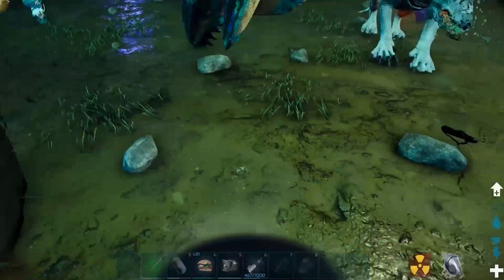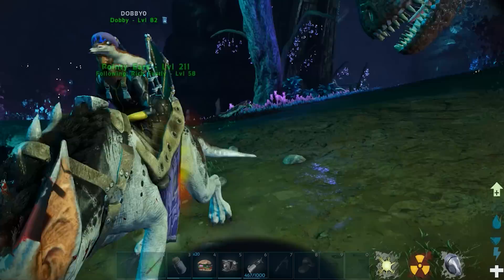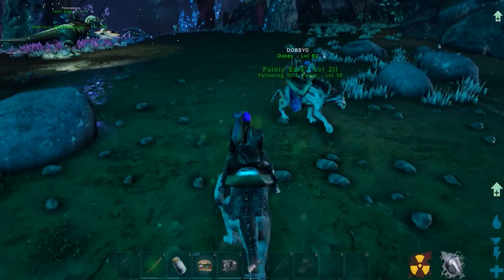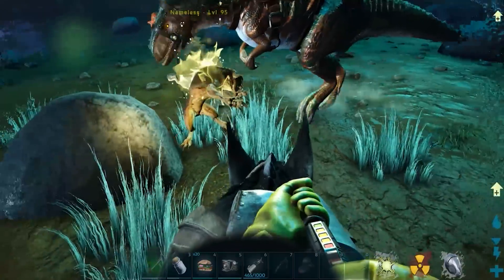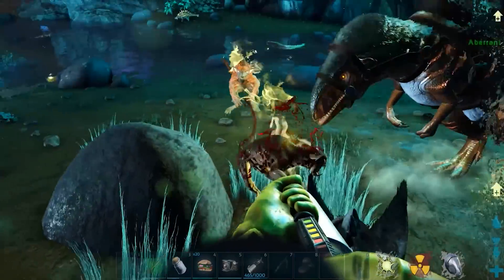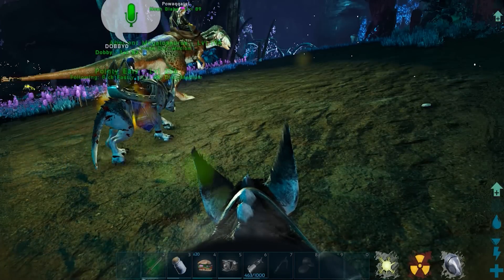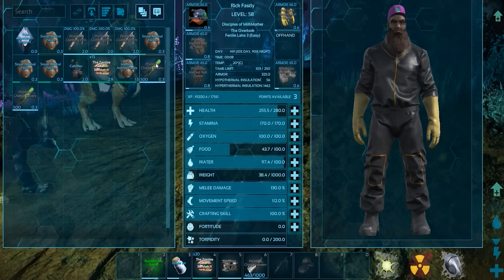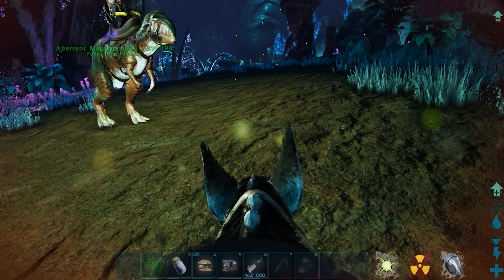Oh shoot — something just knocked me off! I'm off my tame, I don't know what's going on. I think I'm in a crab's claw. Rat dog, where you at? So crabs can just pick you off your tame. Remember to turn your light on when you see me — I'll shoot him with my ray gun. Oh, my ravager's got radiation sickness! What do I do? Mine too — he's dying!